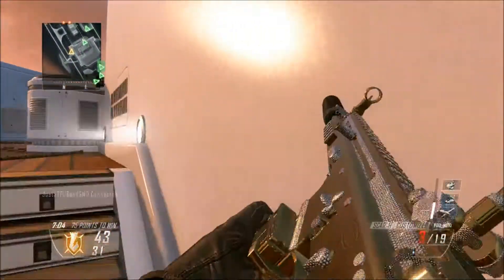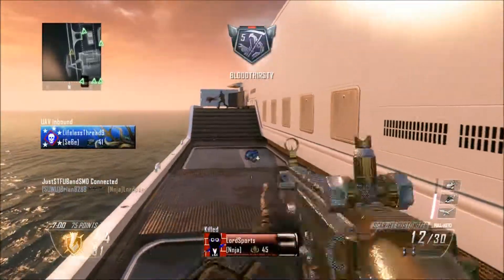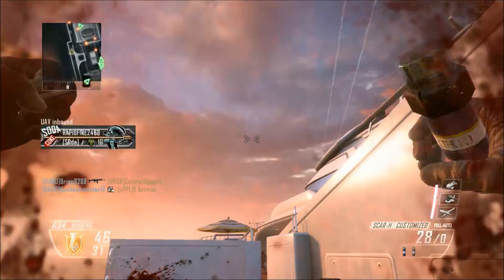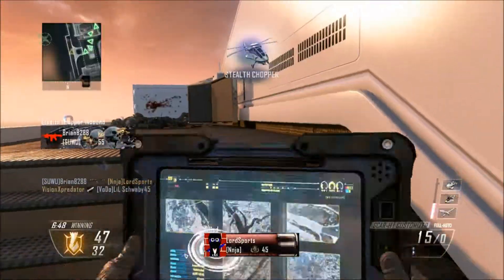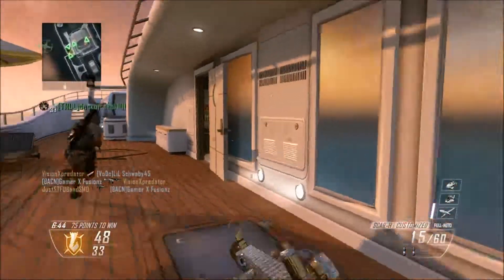That dude won't die — my aim is horrible. We say screw it and pick up a nice kill. We reload at bad timing but dance around and pick up another kill. We throw an EMP, see nobody's there, try to get our health back, and just like that an opponent comes right to us. We pick up our first stealth chopper of the game.